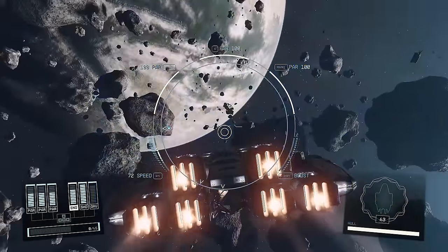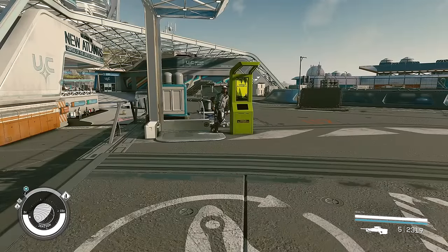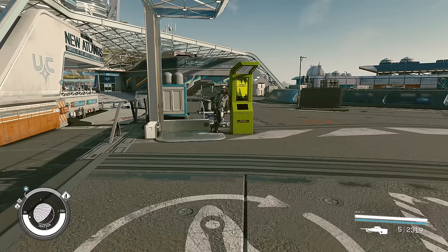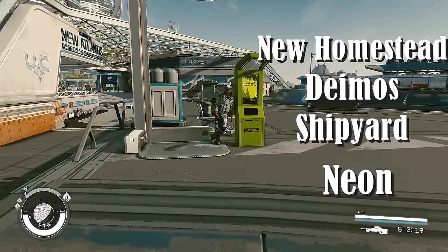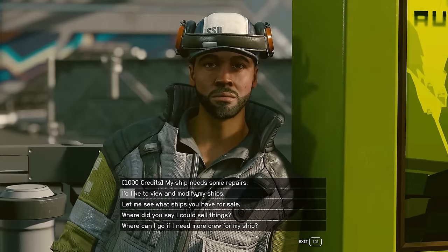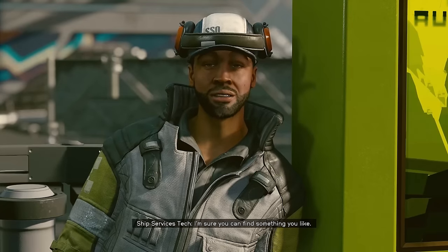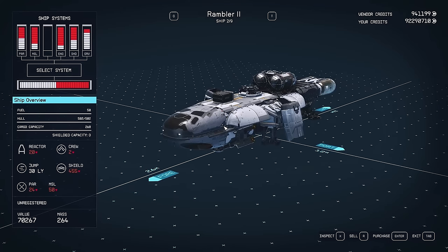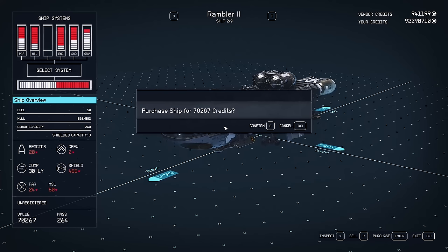Now let's start the build. We're starting at New Atlantis since the ship will require some specialty parts not found on your outpost ship builder. We'll be heading to a few planets to pick up some of the parts, but first we need a ship to build off of. The New Atlantis ship technician has my favorite one to start with — the Rambler. This is an inexpensive ship that's easy to modify, so let's pick that up and head to our next destination.